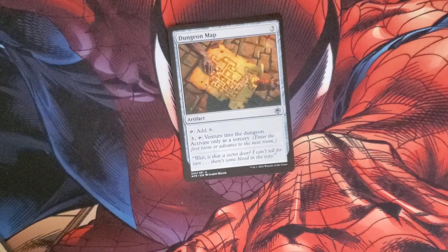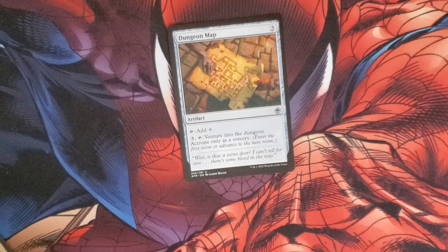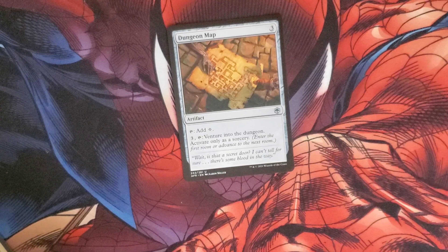That was an uncommon and so is Dungeon Map. Cost is three and it's an artifact. Tap it to add a colorless, or pay three and tap it to venture into a dungeon. Activate this only as a sorcery.